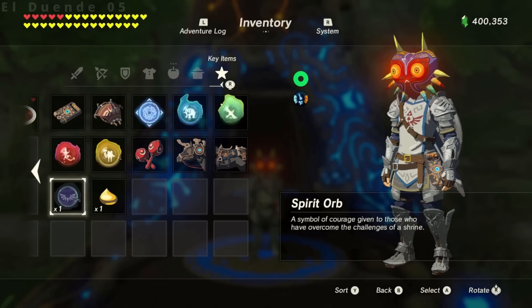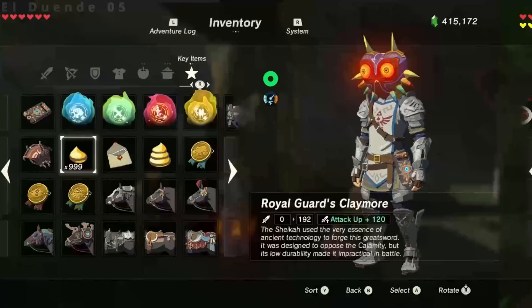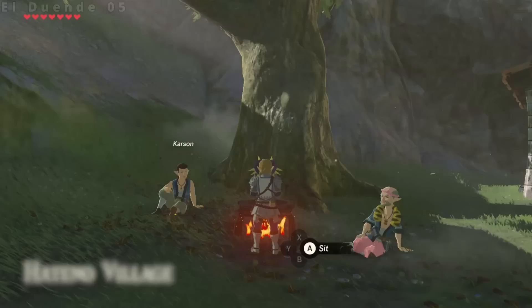For now, be careful not to try this with regular non-stackable meals, champion abilities, spirit orbs, or many other key items. The slate and glider both work, as do all horse gear. There are also some miscellaneous key items such as Hestu's maracas, the thunder helm, or the picture of the champions which work. Korok seeds also work for some strange reason, although they have a very weird model in game — now you can cook poo soup too!